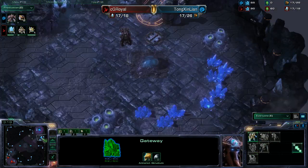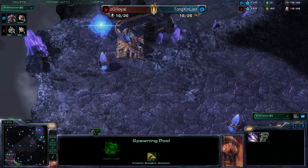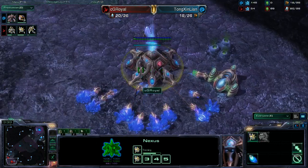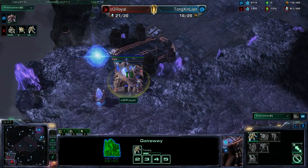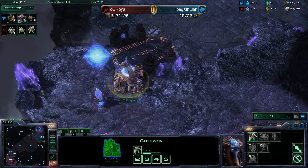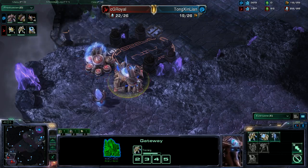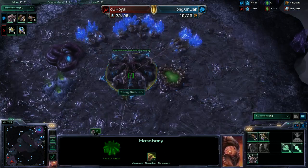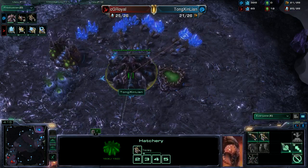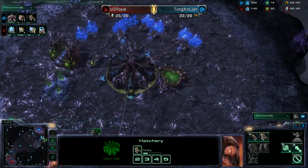The Zerg player has his natural and pool down — pool before his natural. Protoss is doing the wall-off at the top of the ramp and will have a Zealot to fill in that hole. I'm surprised the Protoss player did not lay down a pylon to prevent that expansion; he usually does that versus Zerg players. It's never good to allow the Zerg player to take his natural freely — you want to delay it as long as possible.